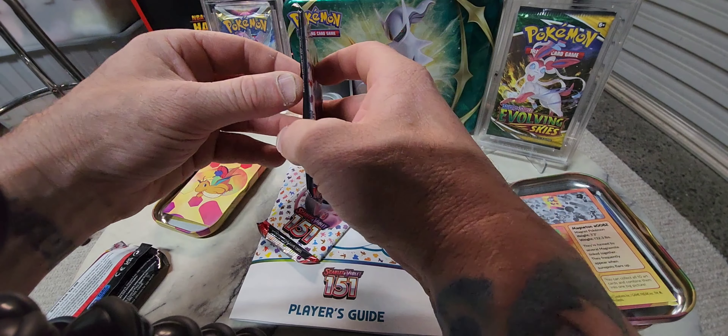Let's see what the other pack gives. These mini tins have been quite good. Code card. One from the back — Fire. No — Magnemite, Caterpie, Eevee, Muk, Golduck, Pinsir, Bill's Transfer, Goldbet — oh my god, thank you very much — Ivysaur and Mr. Mime Holo! Wow. What a mini tin!